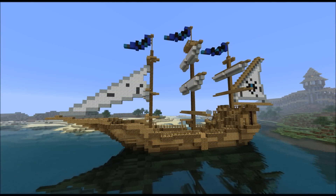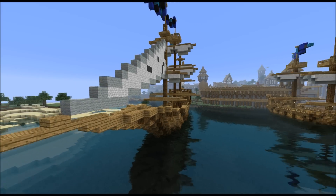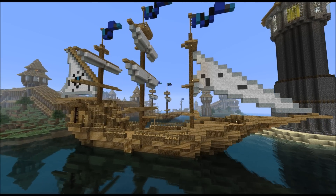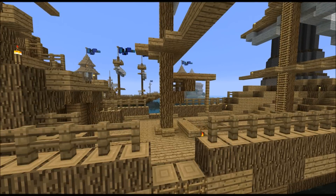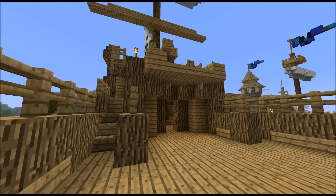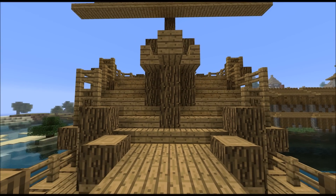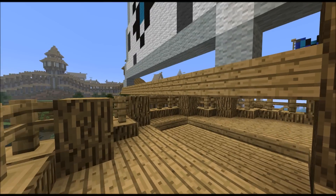Next thing I'd like to show you is this ship obviously. It's a trade ship. There used to be another ship at the exact same position, but I replaced it because this one has a lot more details. As you can see here there is a construction to load and unload the ship. And I really like how this part here turned out — it's like a spiral staircase.